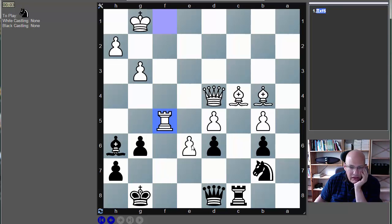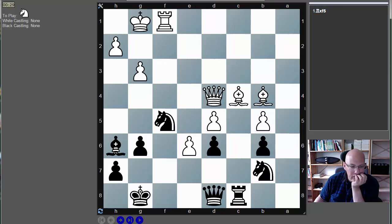Again, such a defensive problem — those are the trickiest ones. It's much easier if you have something where you can give a couple of checks and mate the guy. Here you just see okay, Bishop c3 and probably check mate me. So what is this now? He took — a knight, okay.